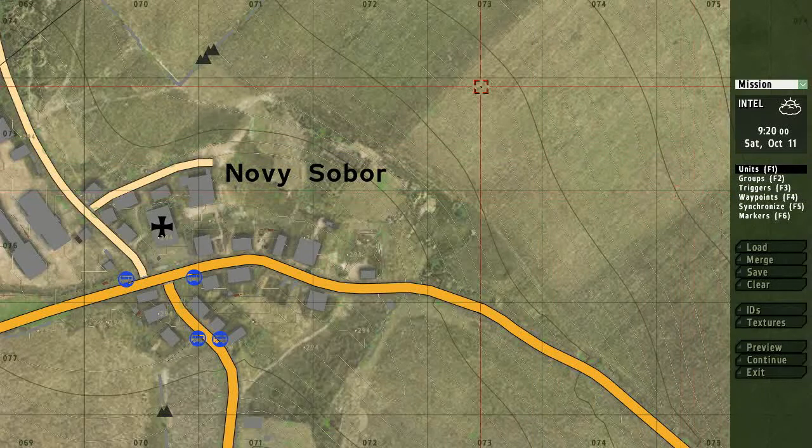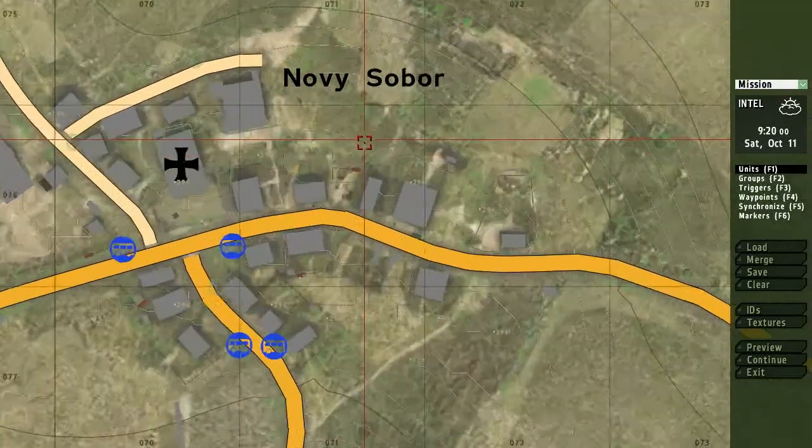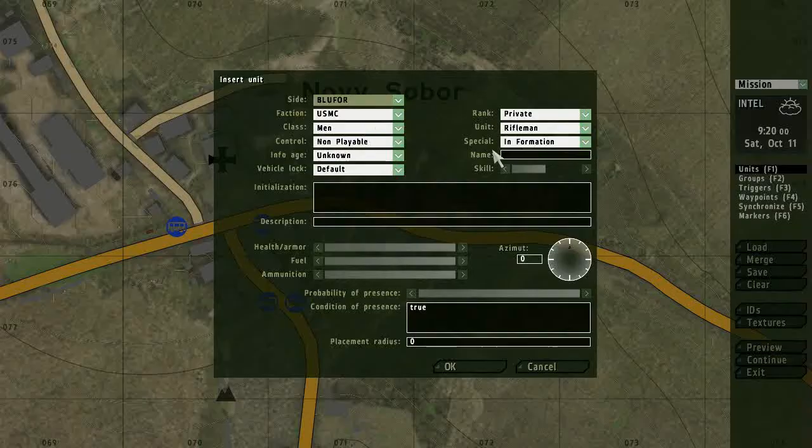You can change the editing mode by pressing the F keys. So default is F1, which is for inserting a single unit or object. You can select the sight for the object, as some sights have various options.